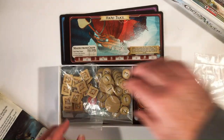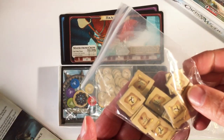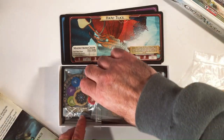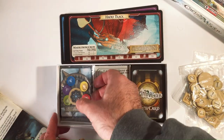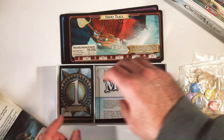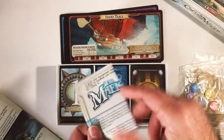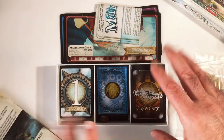All the components are very well made. So it's got these tokens — they have to do with gold. It's like a bidding thing that goes on. More tokens; not a huge fan of that. So more instructions. This is the Maelstrom, and I think this goes with the expansion that came with it.